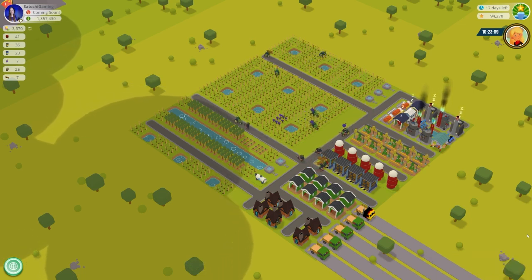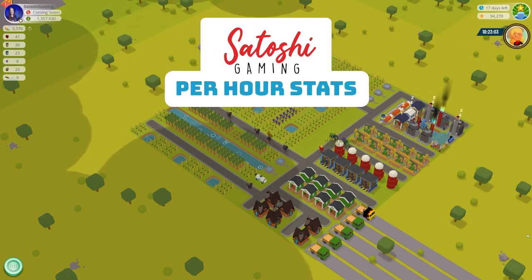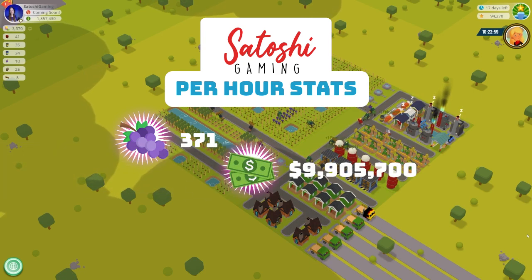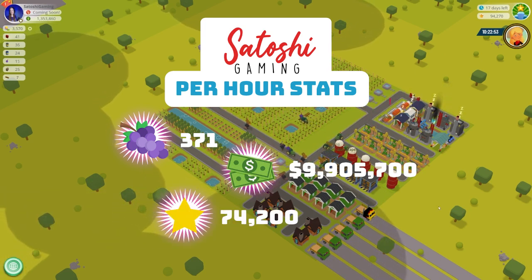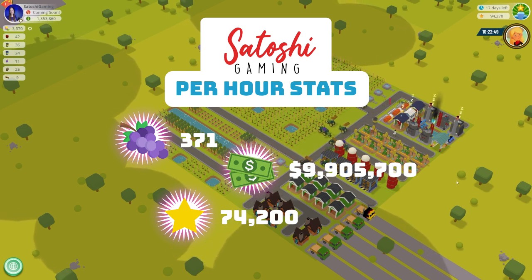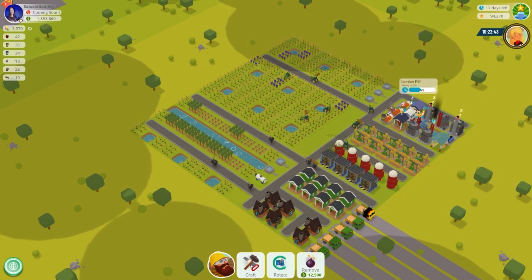It started as a grape brush practice build, but I decided to see how far I could take it and max out its earning potential as best I could, and here is the end result. This build produces 371 Pinot Noir grapes per hour, $9,905,700 per hour, and 74,200 stars per hour. It takes between 5-7 minutes to produce 5 grapes for your daily town coin earnings, allowing you to play for 7 minutes or less per day to earn. It includes 2 NFTs, neither of which are required for the success of the build.